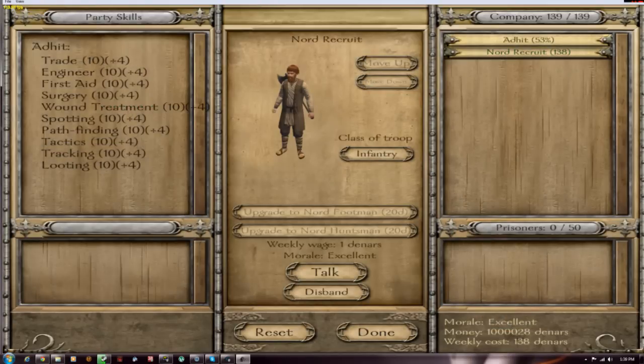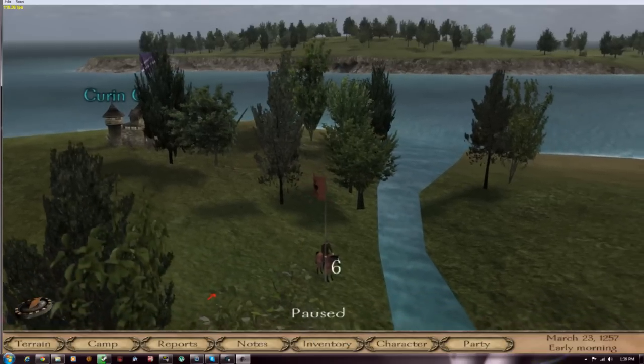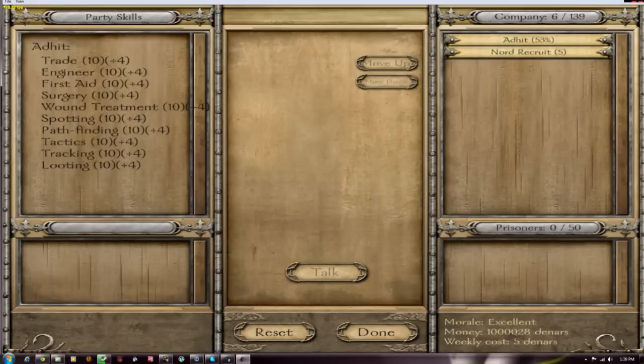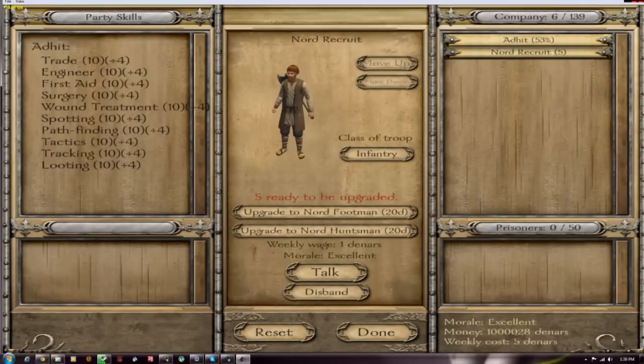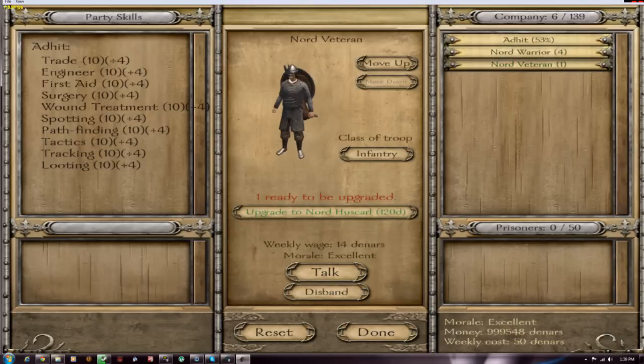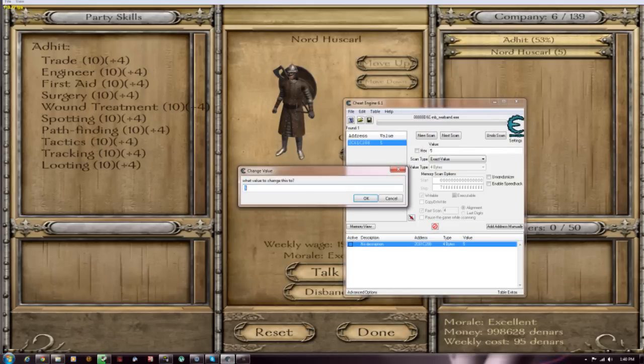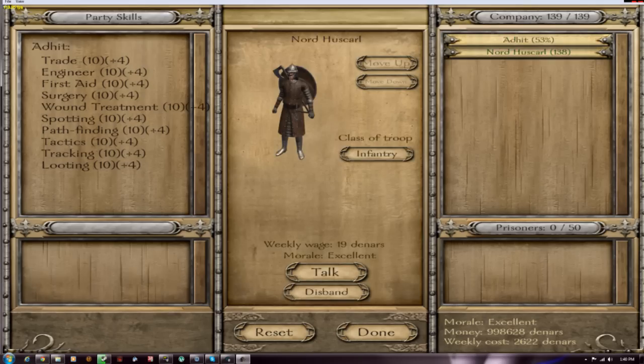And now you have that many recruits. If you want the troops leveled up to the max, you should do that before you do this, because it'll be a pain to add XP afterward. So let's make them all Veteran Huscarls — same process, it'll work. Let's do 138. Now I have 138 Nord Huscarls.